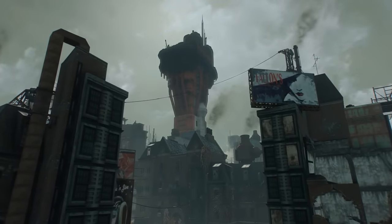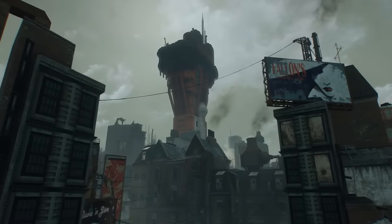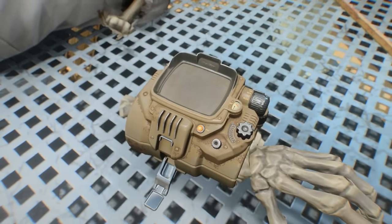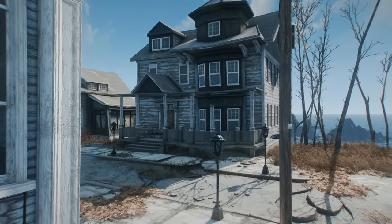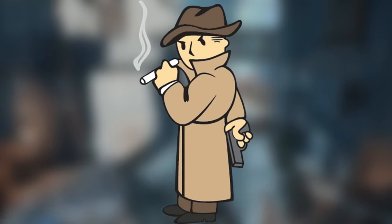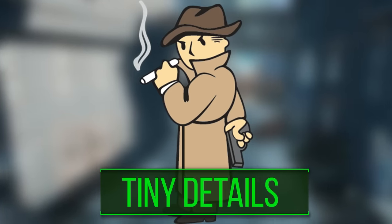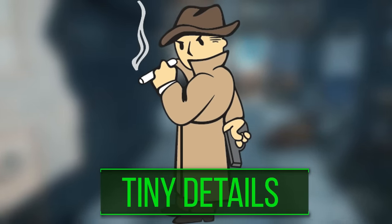Fallout 4 may be a nearly four-year-old game, but boy did Bethesda fill it to the brim with a plethora of easter eggs, hidden secrets, and clever references for the community to dig up. So many that even today, sole survivors can find themselves surprised by something new. So kick back, pop open an ice-cold bottle of Nuka-Cola, set that Mr. Handy to Do Not Disturb mode, and relax as we jump right in to yet another 10 Tiny Details You May Have Missed in Fallout 4, Part 8.